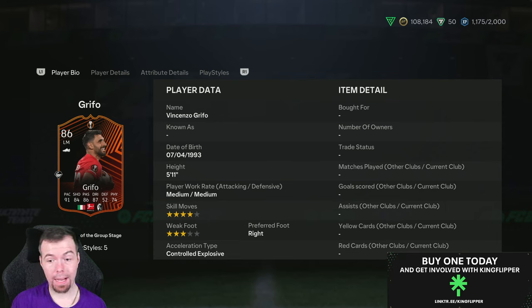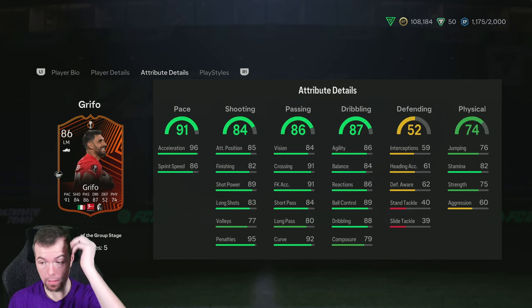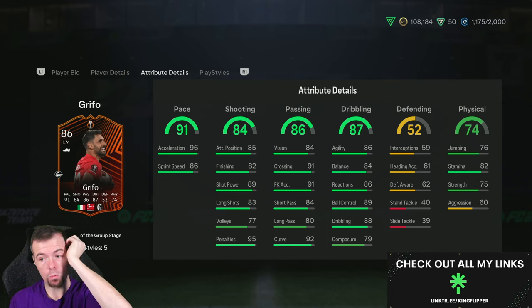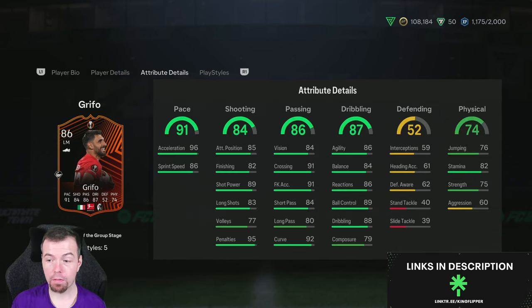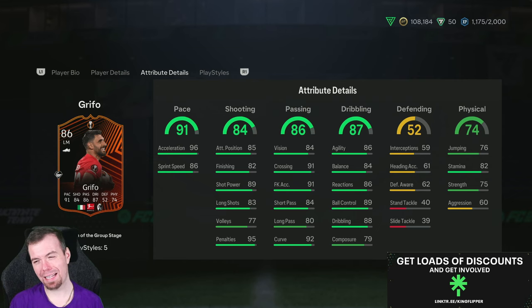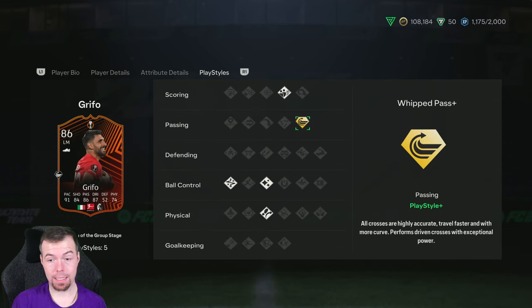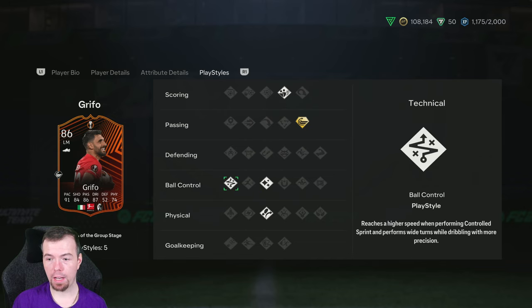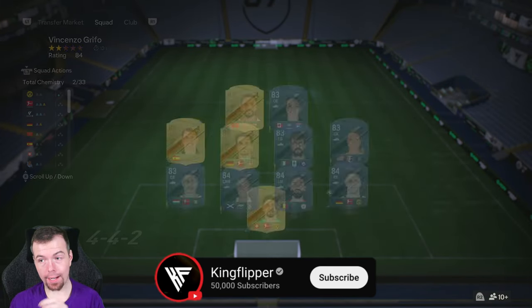5-star, 11 medium, 4-star, 3-star. 91 pace, 84 shooting, 86 passing, 87 dribbling, 52 defence, 74 physicality. Can play CAM, centre forward, and left winger as well. In-game stats, they aren't bad at all — defending stats are awful, but it's nothing to shout about. There are a few 90-plus stats, so it's a good looking card. 84 short passing, 81 long passing — bit of a weird one. Player style: he does have dead ball, with passes plus, flair, technical and Trivela. It's a good card — not a great card, but a good card.